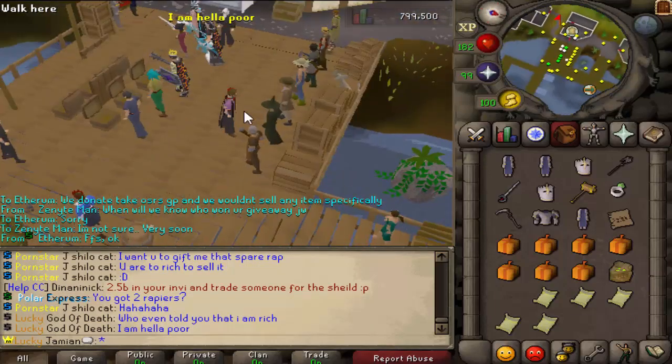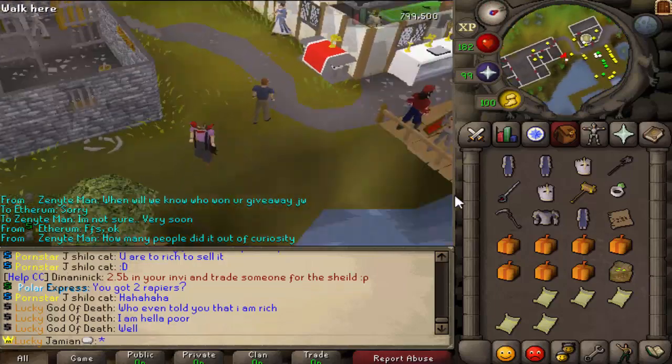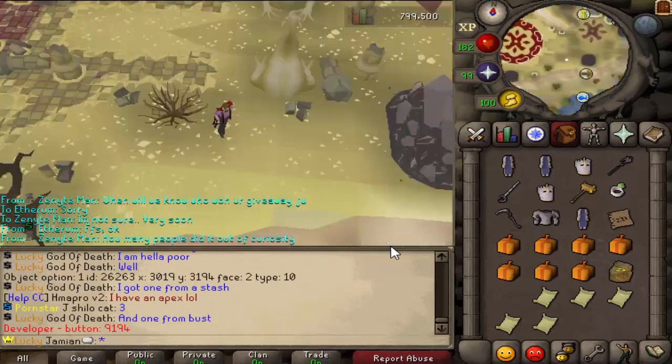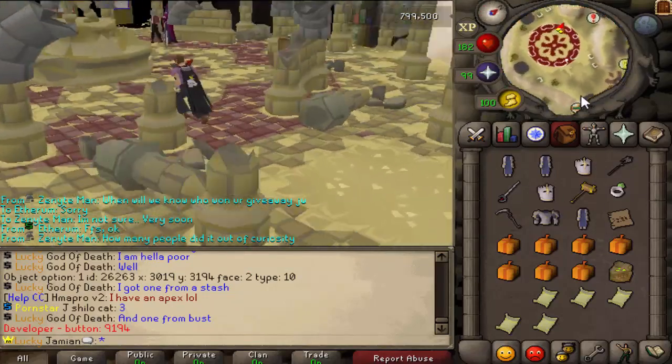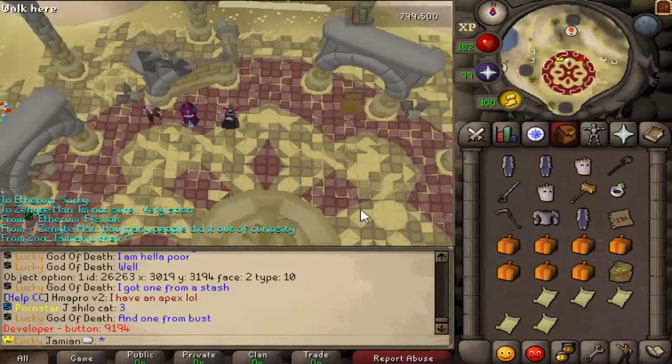The Spirit Tree can now teleport you to Mount Quintimorten. Part of that is just new players not really knowing how to get there, and it just makes sense for the game nowadays to have a teleport rather than running to Ice Mountain — I don't think anybody really does that anymore.